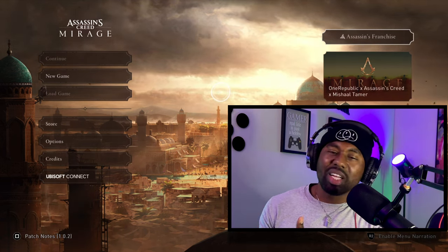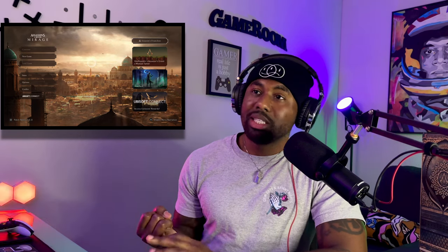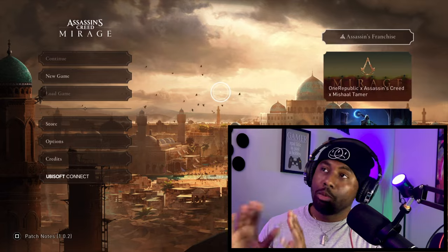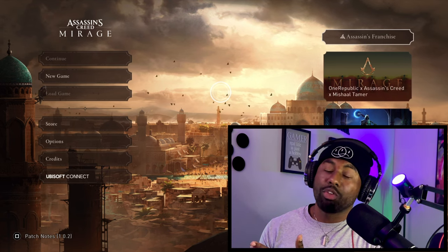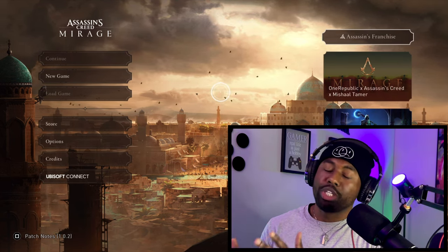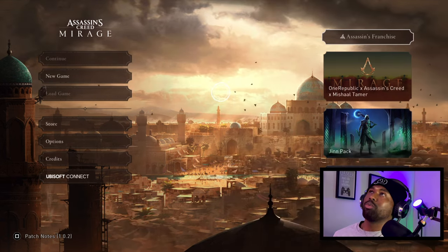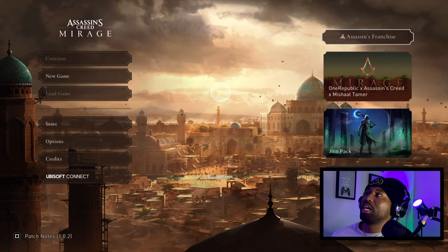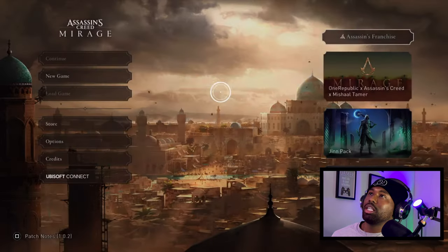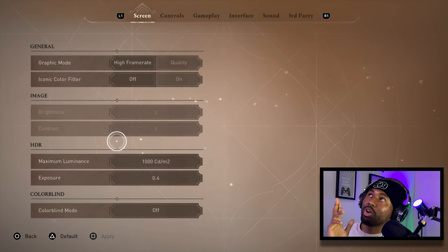Difficulty and stuff like that — we're going to hop right into it. Also, disclaimer: it depends on what you're playing your game on, whether it be PC, PlayStation, or Xbox. Most of these settings can apply to any of those platforms, but some will apply to a particular console or device. Without further ado, let's get into it. Here's the main menu — just go to Options.